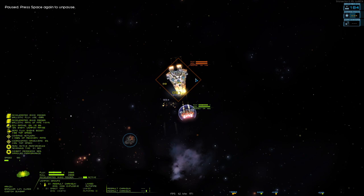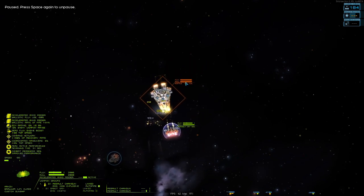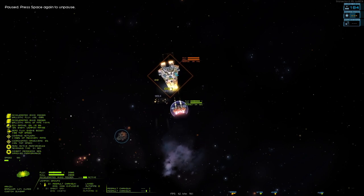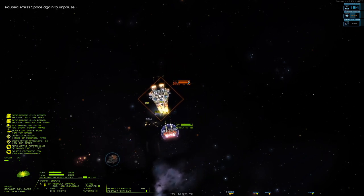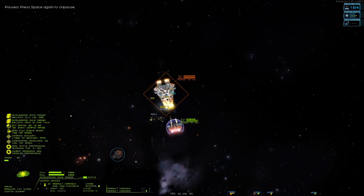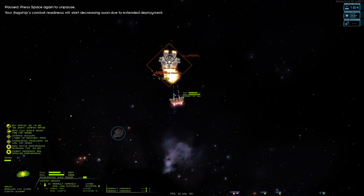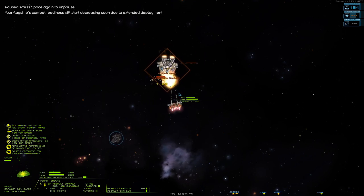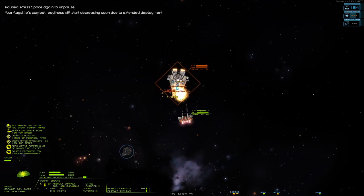That was kind of a waste of Sabots, but basically what I did was I wanted to get his flux up pretty high, so I supplemented it with my Assault Chaingun, and then I fired off that last round of Sabots to push him from like 80% all the way to overloaded. Then we're going to drop our shields so that we lose flux — like we talked about in the energy guide.